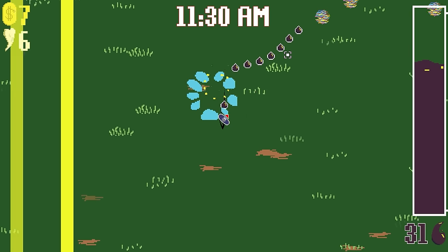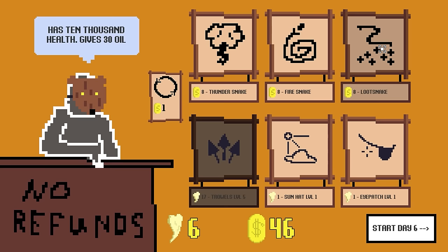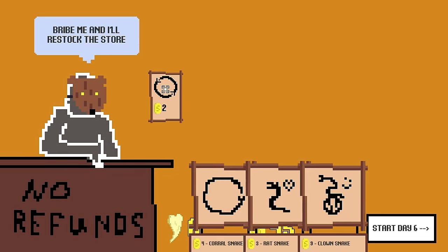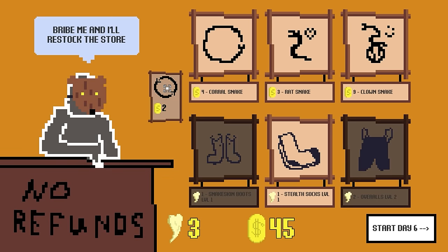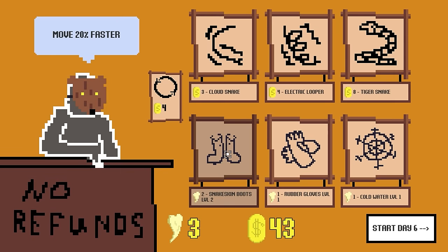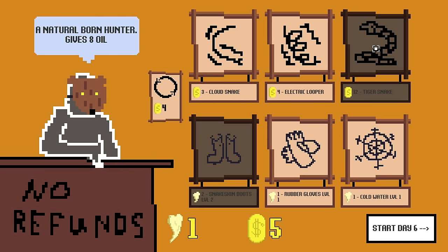Money's good. All I'm doing is buying tiger snakes now. Loot snake — gives 30 oil, 10,000 life. I don't think we're killing that thing fast enough. Headshots do more damage — I guess it's a little terrible. Faster fire rate is definitely good, and faster movement. I complained about being a slow boy. Tiger snakes — that's how I'm making my cash money now.